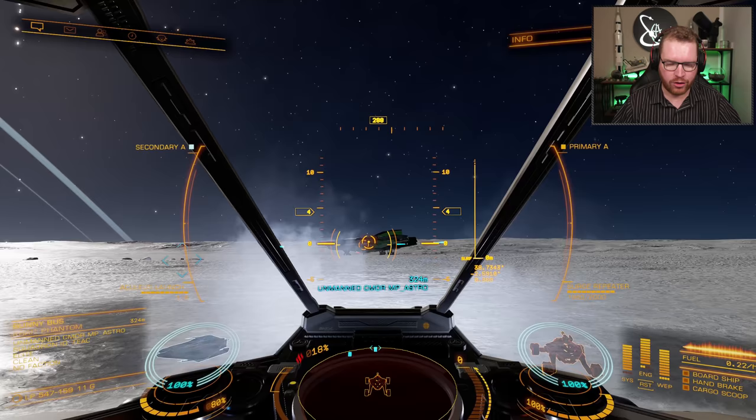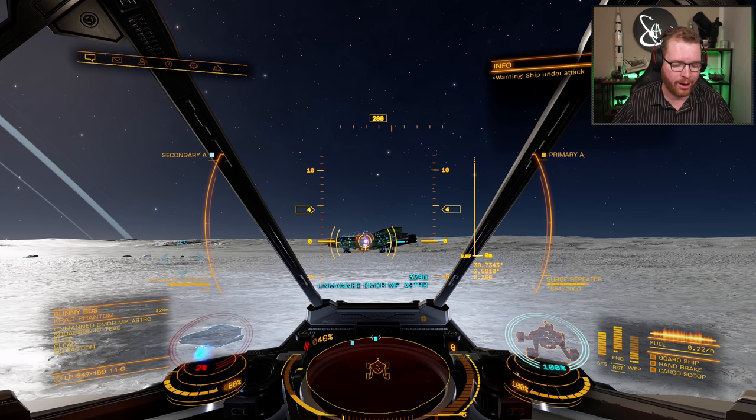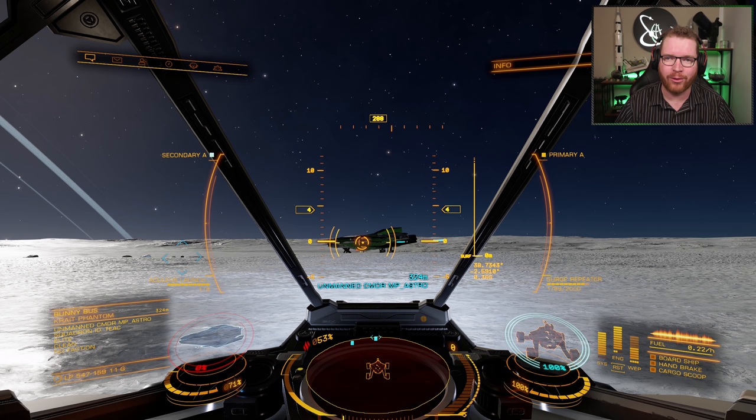Just to show what this plasma repeater can do — take a look at my Krait Phantom here, an exploration build without a lot of hit points. Watch how it just strips the shields off that thing and keeps firing for quite a while. Going into armor, it also does some respectable damage. It can definitely rip shields off ships.